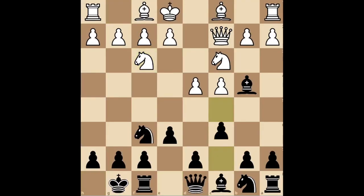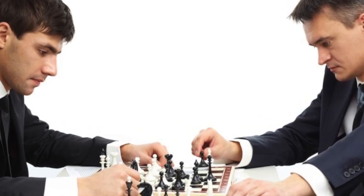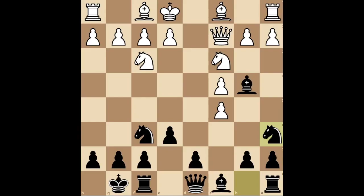If they develop normally like this, attack the center with C5. If they don't take it, you'll end up in a better position. However, if you're playing someone with a rating higher than your resting heart rate, they will take it. Move your knight to the edge of the board like this. I know I told you to always move towards the center, but this is a special occasion, so enjoy it while you can.